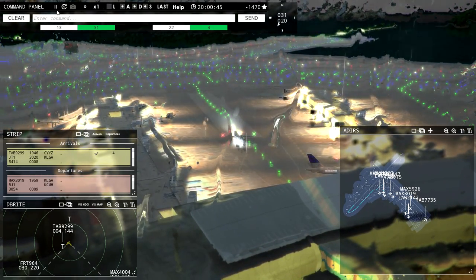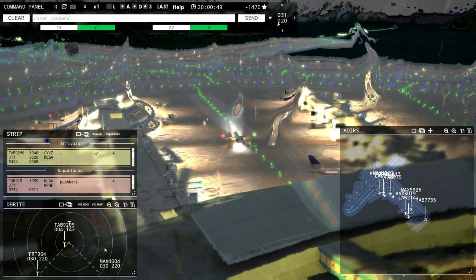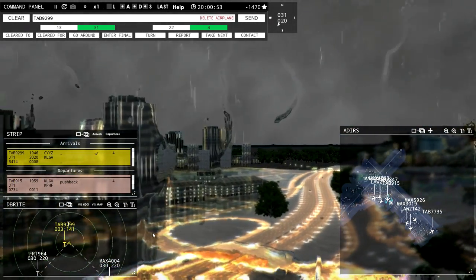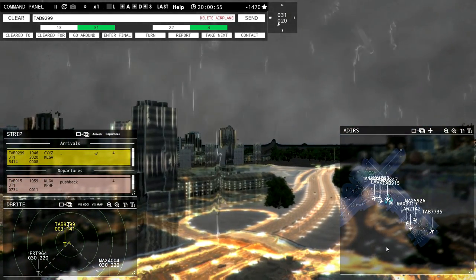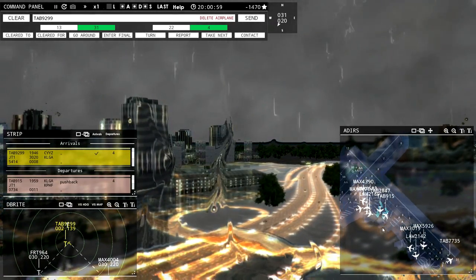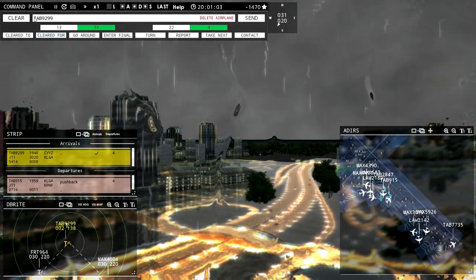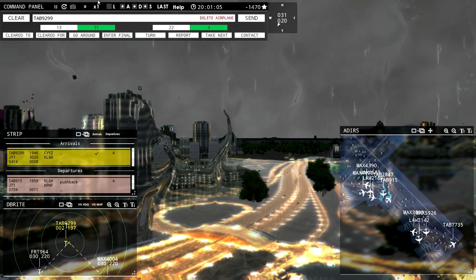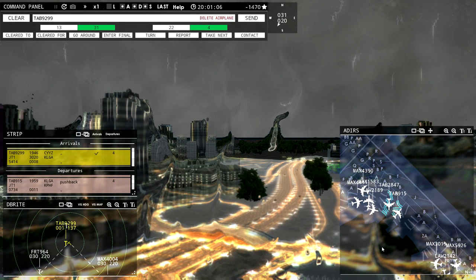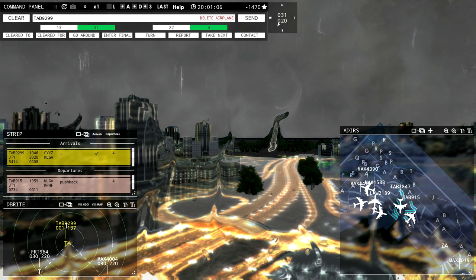This is when stuff gets a little bit crazy. Let's do the tower now. Ground, Magic 1-5-8-3 ready to taxi. Oh my gosh. Tower, Magic 4-3-9-0 requesting push and start. Okay, time to stop. We are going to get all of these planes off the ground — but no more after this. So after this we're going to start telling them to shut up and we're going to start deleting planes.